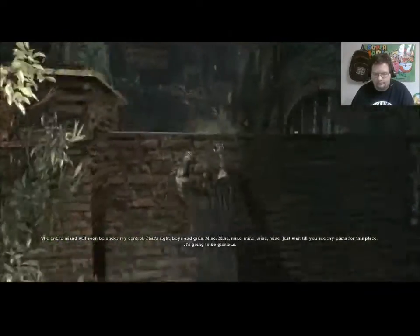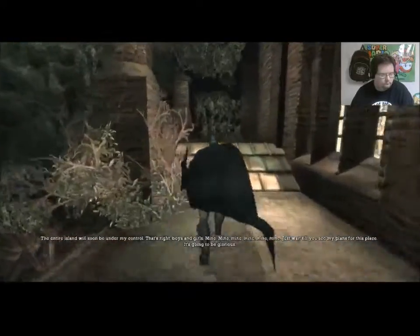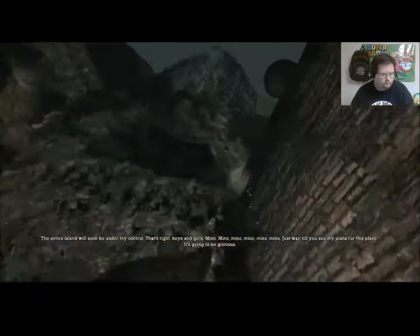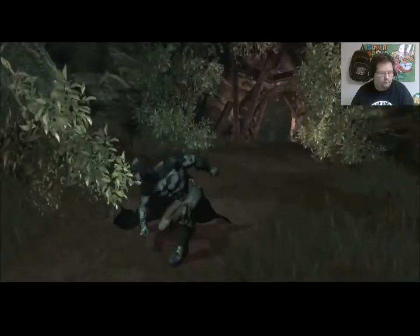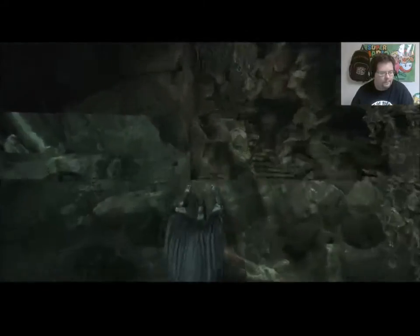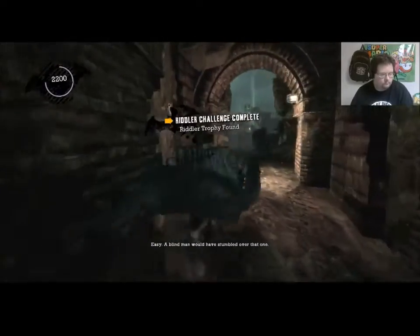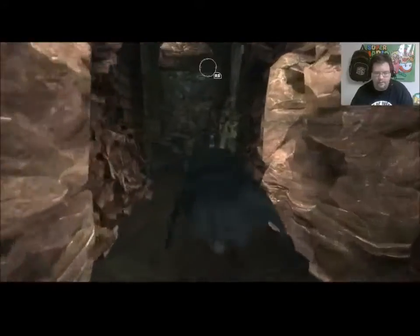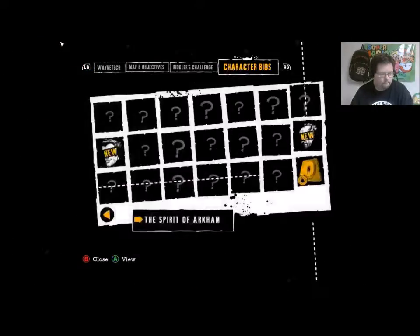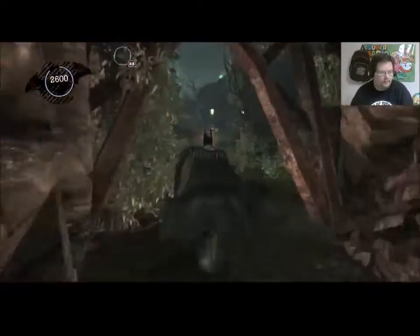'The entire island will soon be under my control. That's right, boys and girls — mine!' Just waiting to see what Joker's plans are for this place — it's completely glorious. We will be coming back to this area here later. Slide a shimmy over — easy. 'A blind man would have stumbled over that one.' Don't think there's anything in here yet — let's take a look. I think there's an Arkham Chronicle and that's it. That's it for this area. There'll be more once we get the explosive gel, and then later we have to come back here with the hook.